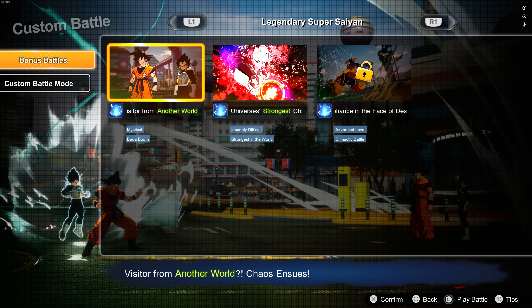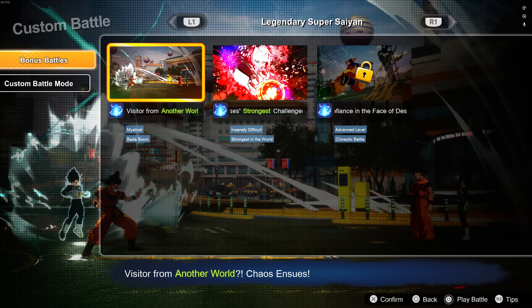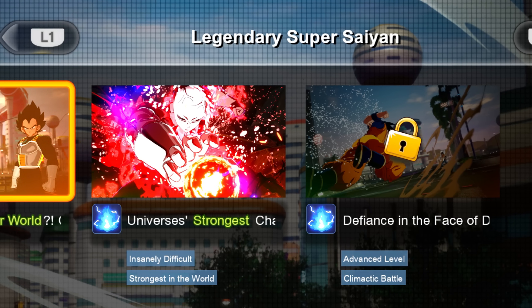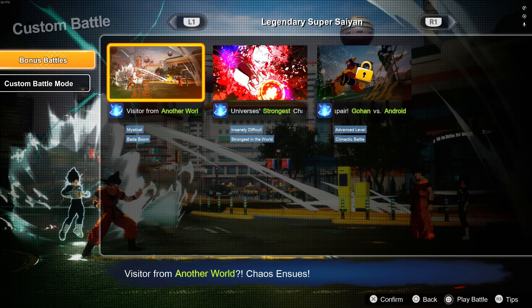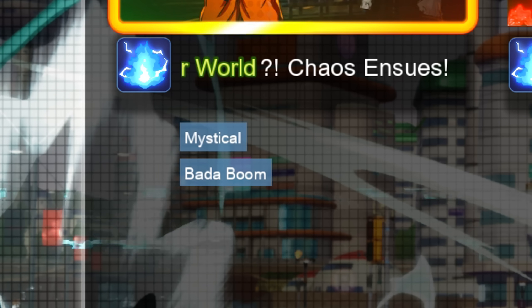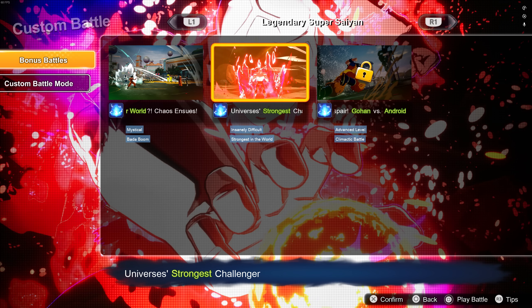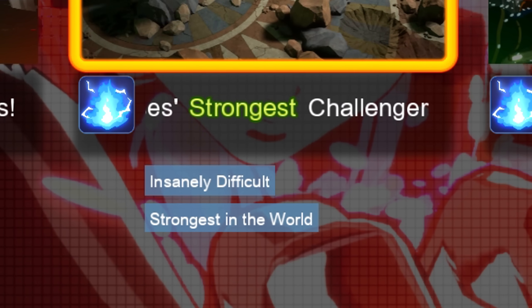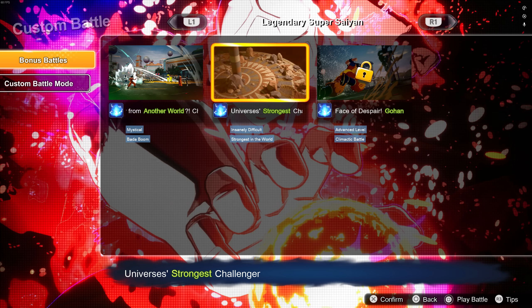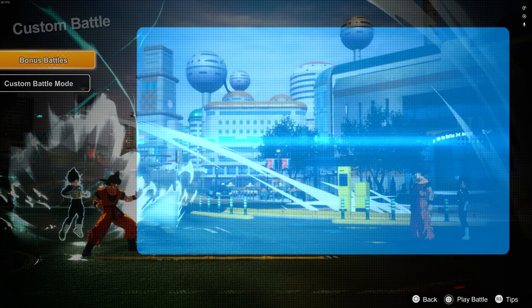We're going to attempt the Legendary Super Saiyan level. We've got low-class warrior, high-class warrior, elite Saiyan warrior, and then legendary Super Saiyan. One of them is actually locked. Then we have these other two - one says Mystical Bada Boom, and this one says Universe's Strongest Challenger. It says it's insanely difficult and strongest in the world. That's absolutely terrifying.